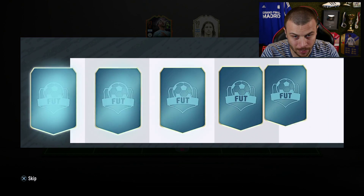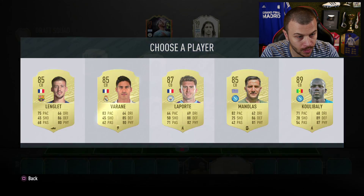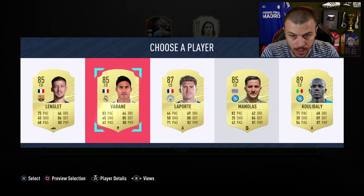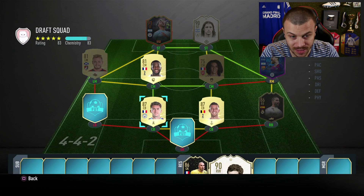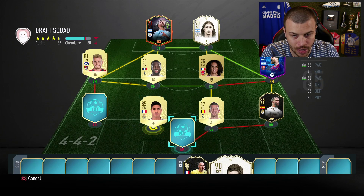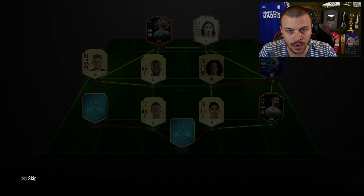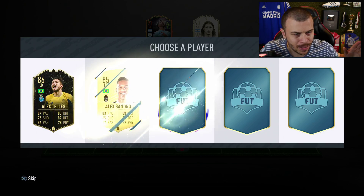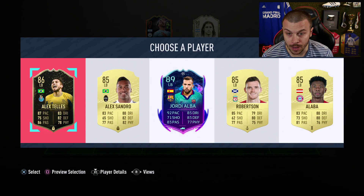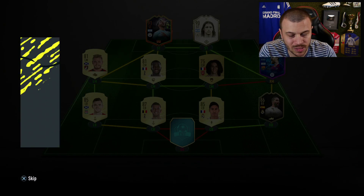The CB options are Lenglet, Varane, and Laporte - Laporte's not bad, but I'm going with Raphael Varane - absolutely beautiful. For left back it's Jordi Alba or Robertson, and I'm going with Robertson - that was the right decision.